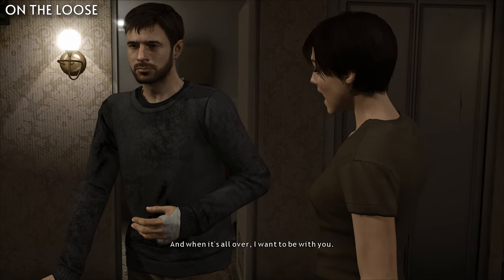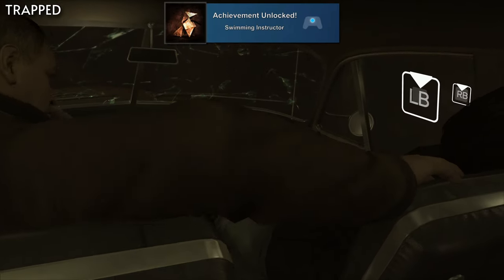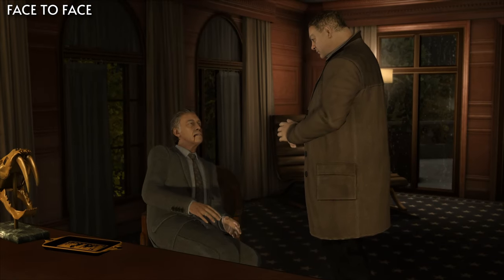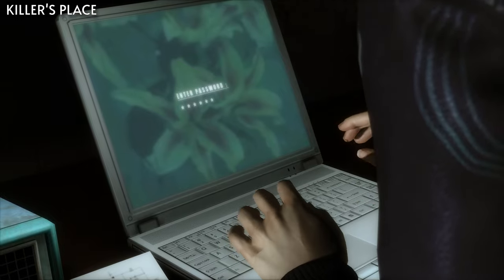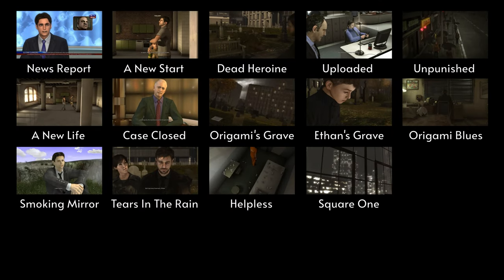Now reload back to the chapter On the Loose, and get Unforgivable for not forgiving Madison. You'll need to kiss Madison, and when given the choice, do not forgive her for being a journalist. Then in the chapter Trapped, we'll get Swimming Instructor for saving Lauren when underwater — save Lauren from the sinking car by interacting with her after you untie yourself, and then escape. Then when on the chapter Face to Face, we'll get Kindhearted for giving Kramer his medicine — once you get into Kramer's room and he starts having his heart attack, open the drawer and give him his medicine. Then on Solving the Puzzle, immediately give up again, and on Killer's Place, do not get the address from the computer and escape by hiding in the fridge. This will unlock the endings Helpless, Square One, and A Mother's Revenge.